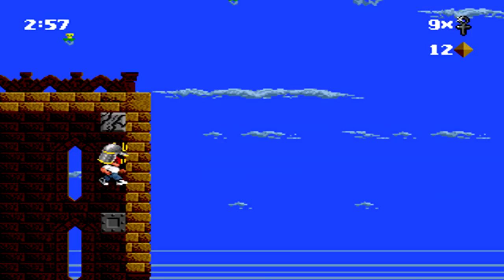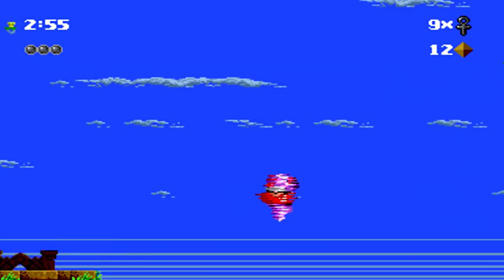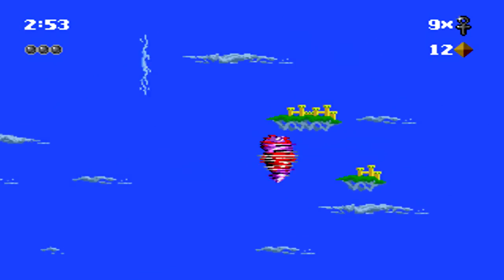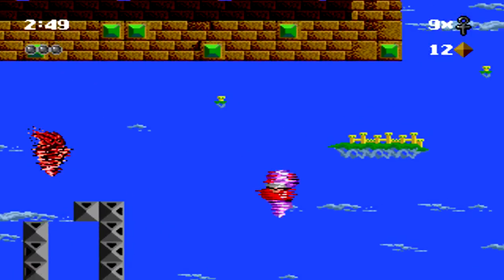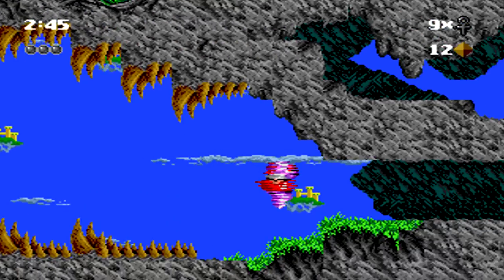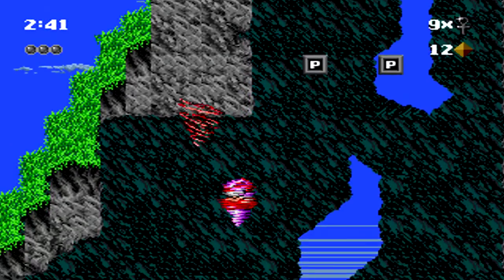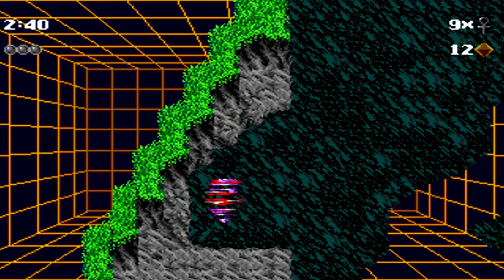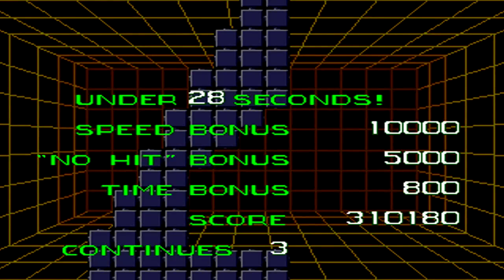Next up, immediately climb up and grab the Cyclone ability once again. Use it to fly through a large majority of the opening of this level. Watch out for the spike-spewing blocks, then go inside the giant dinosaur-esque dragon mouth, watching out for the spikes on the top and bottoms of his mouth. Then use the Cyclone ability to hover downwards to reach the next flag.